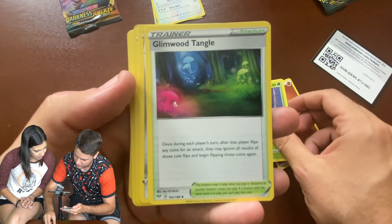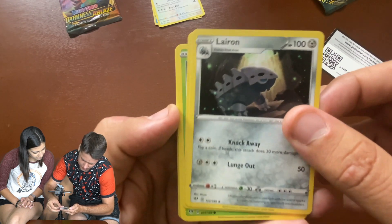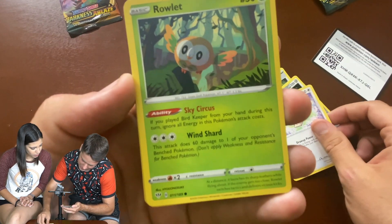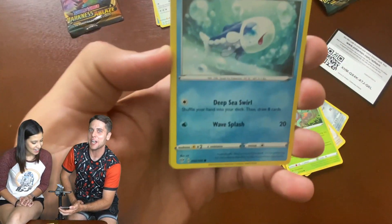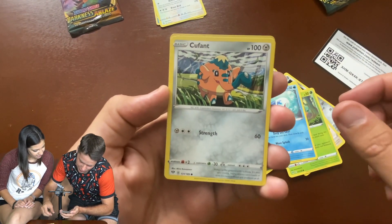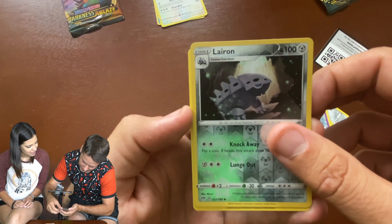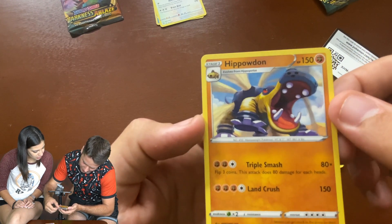Energy. Dartrix. Glenwood Tangle. Interesting. Liron. Skitty — that's cute, looks like a kitty with little three dots on the tail. Rowlet. Wishy-Washy — that one's just so much fun to say. If I just opened a whole pack of Wishy-Washies I'd be okay with that. Kufant. Sinistee. Reverse holo Liron. And our final card is non-holo Hippodon.